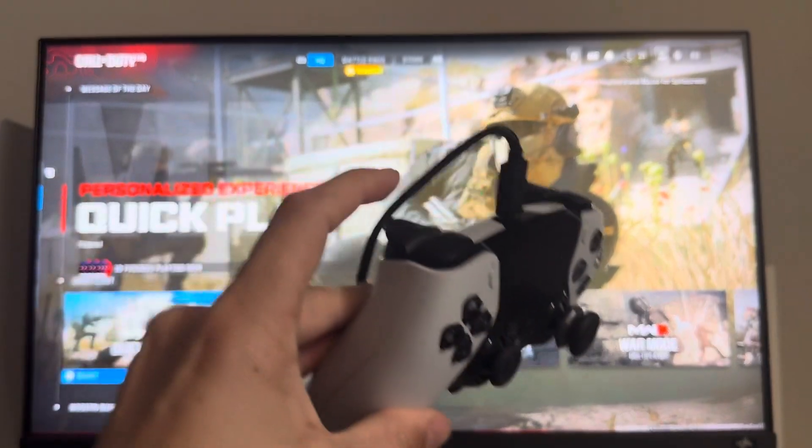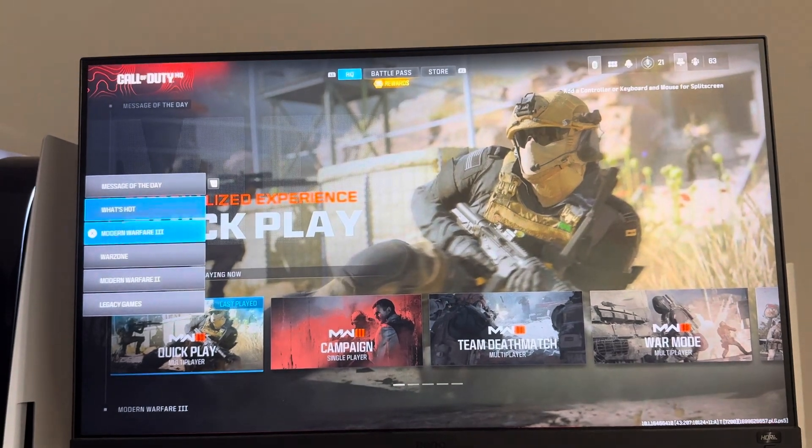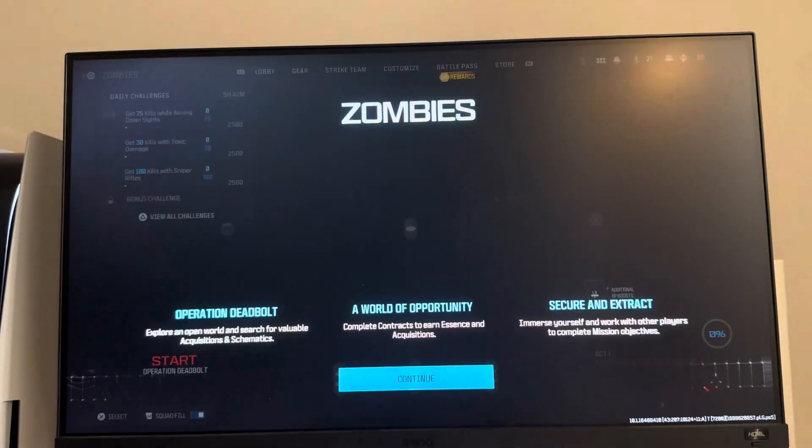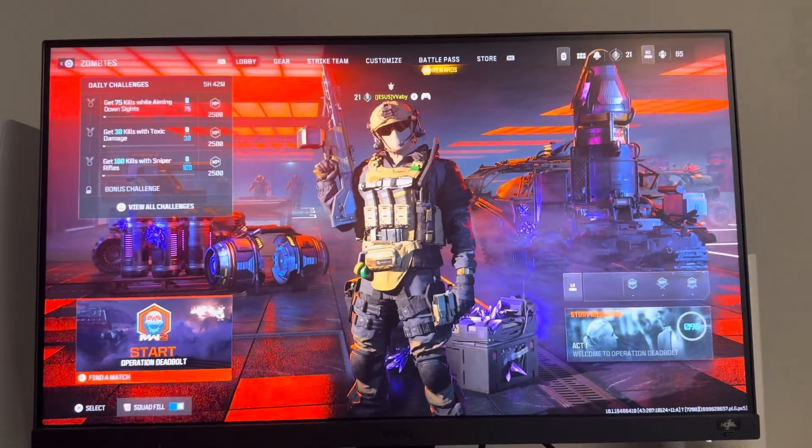If it doesn't pop up, what you want to do is simply press L2 to do this selection to go to Modern Warfare 3, and then go to Zombies right here, and you will be loaded into Zombies to play it. I hope you guys enjoyed this tutorial — I'm out, peace.